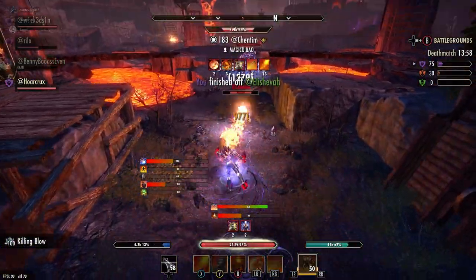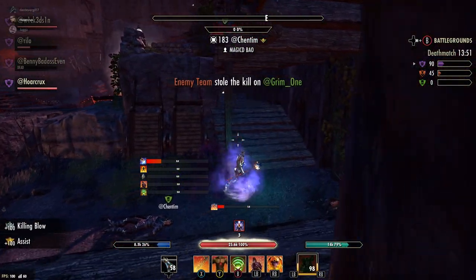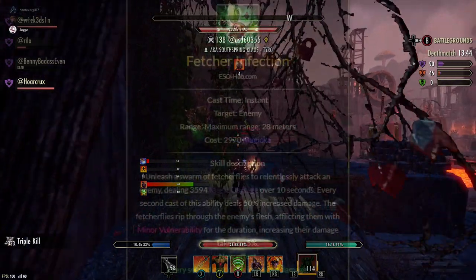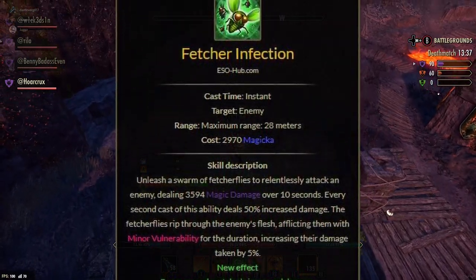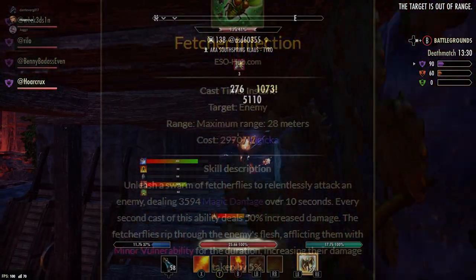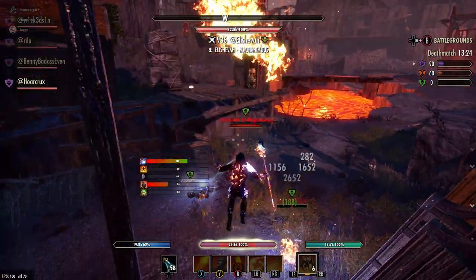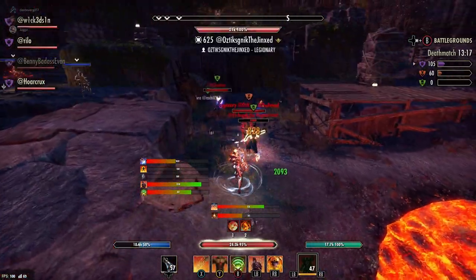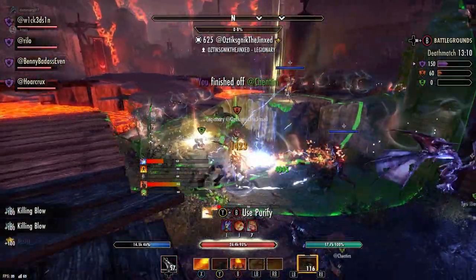Magden is going to be very scary with Deadly Strike. There are all kinds of magicka proc sets that have DOT damage in them. Let's take a look at Fetcher Infection — by itself this is probably the hardest hitting DOT in the game. The single target morph applies minor vulnerability plus a powerful DOT on whoever you're focusing, and the single target version does 50% more damage. This will be hitting like a truck, and it gives you minor vulnerability.